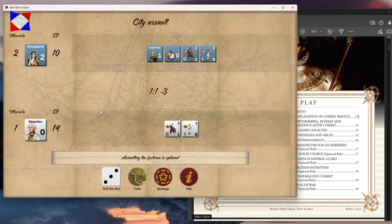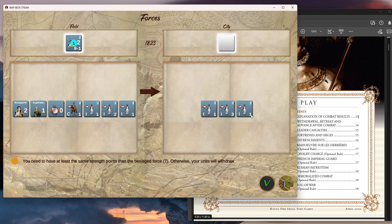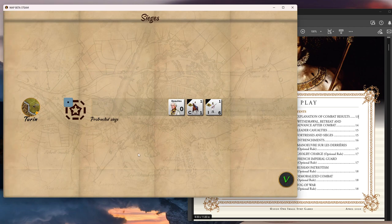So just by hiding in the city — let's do besiege. I need six strength points to besiege. You need at least the same strength as the besiege force — seven. Let's add him: one, two, three, four, five, six, seven. Now I've got seven and there's a green checkbox. So we have a siege of Turin!